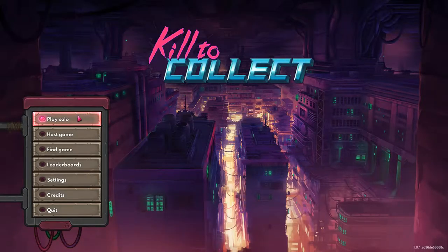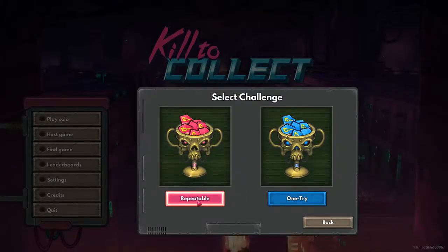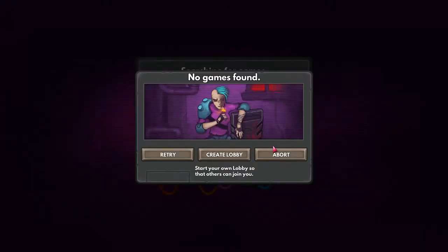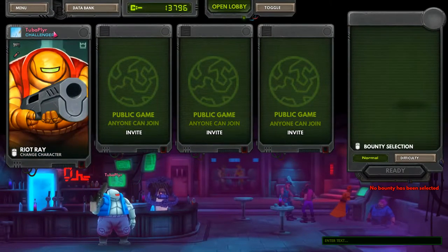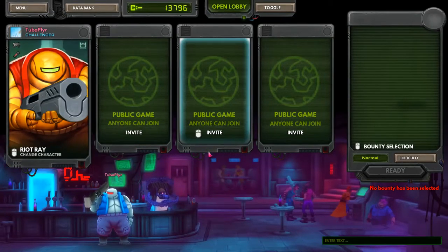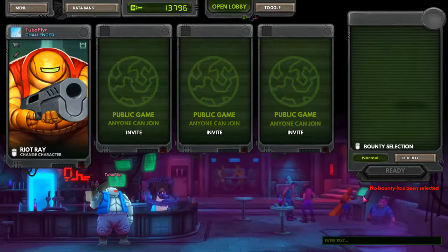But today I thought it would be interesting to find a game, go to challenge mode, maybe go to a repeatable challenge and warm up with this, right. And then on our one try, let's create a lobby. If anybody joins, we'll wait here for like five seconds.